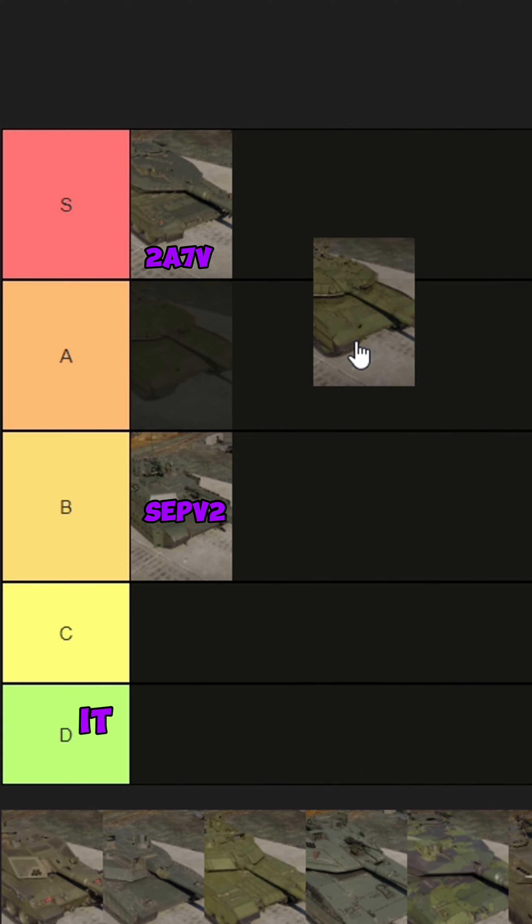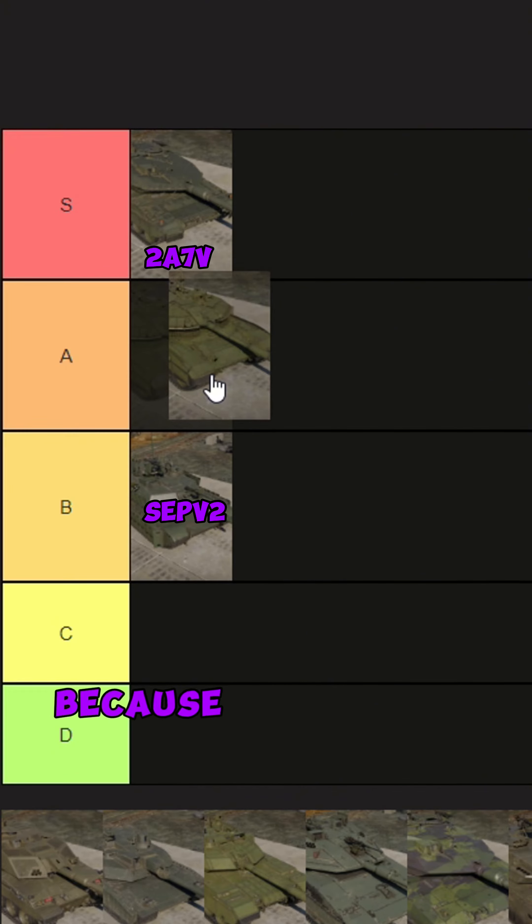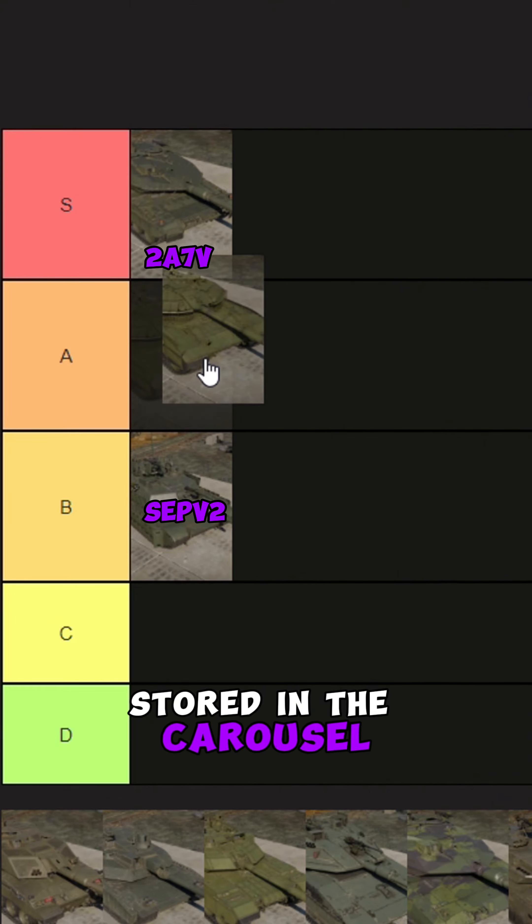We've got the T90M next. It has spall liners. It has automatic reload. It's just not as survivable as other NATO tanks because it does have a blowout panel, but the majority of its ammo is stored in the carousel. For that reason, A tier.